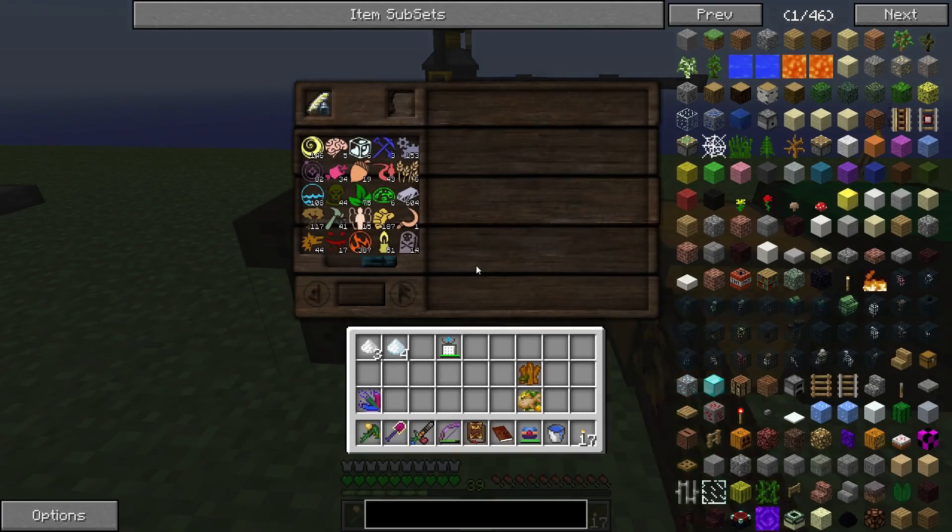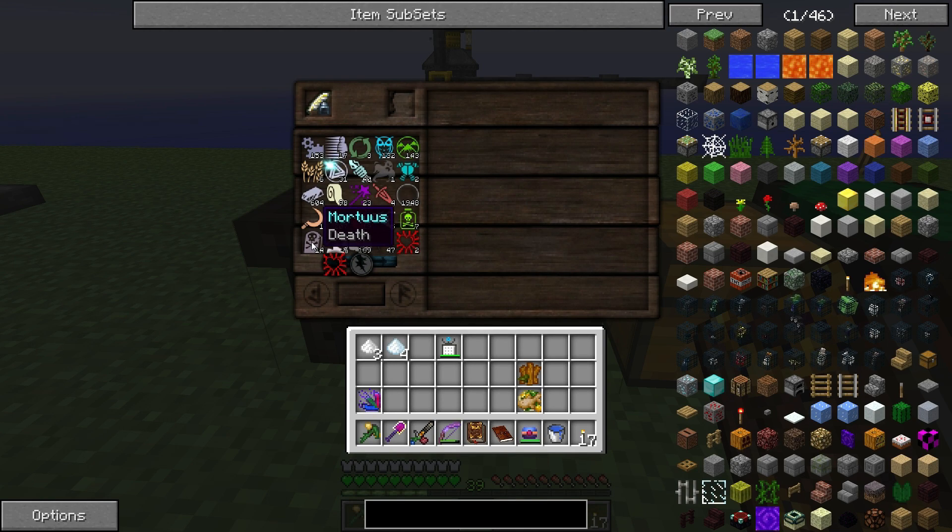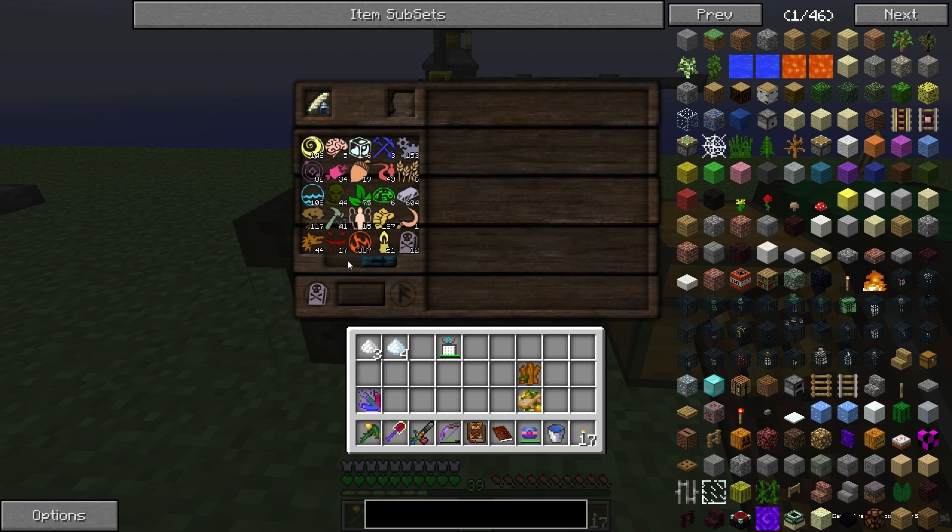In order to get Spiritus you need Mortus, Death, and Victus, Life. Those should create Spiritus right here. We got two, now three. But now we're out of Victus, Life. I believe it was Terra and Aqua that creates that. Where's Terra? Isn't it the one that looks like a mountain or something? Are these in alphabetical order? I think they are. Let's scroll all the way over here.